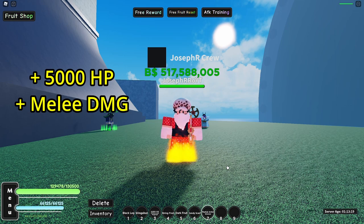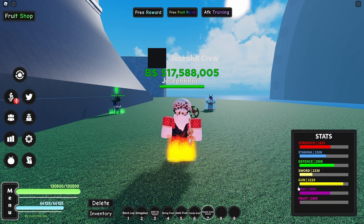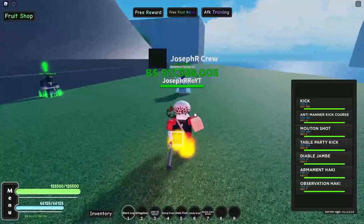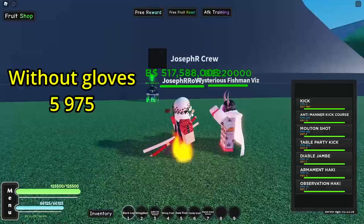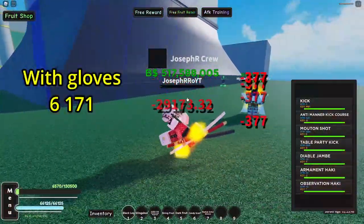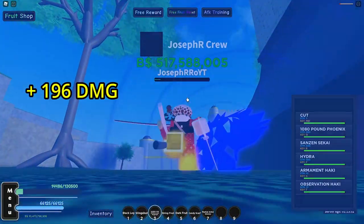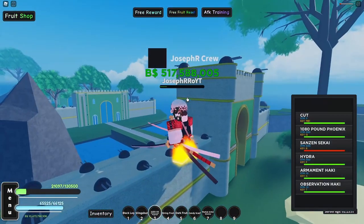And they also boost your melee damage. Let me show you guys my stats before I start hitting the boss. Those are my stats, and let's see the difference — without the gloves and with the gloves. I have Alamed Haki turned on and Diablo Jumper turned on. Let's see the damage: 5,975 without the gloves, and with the gloves, 6,171. Let me run from him because I don't want to die.